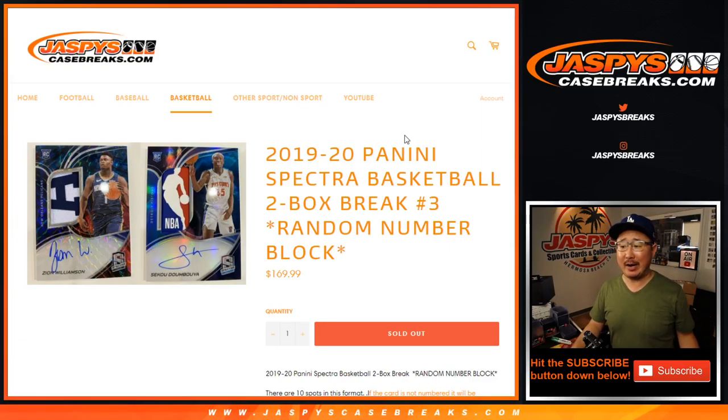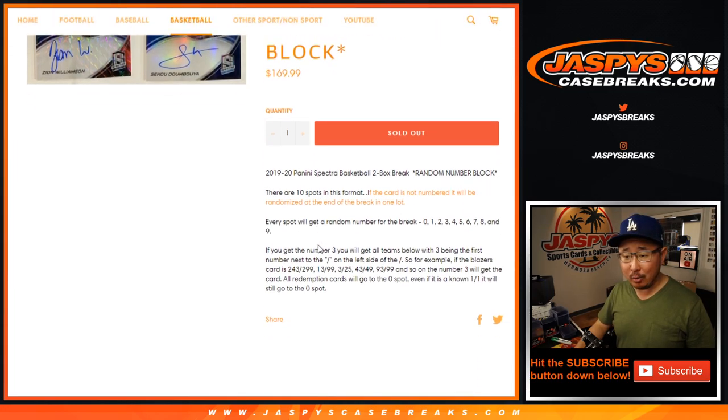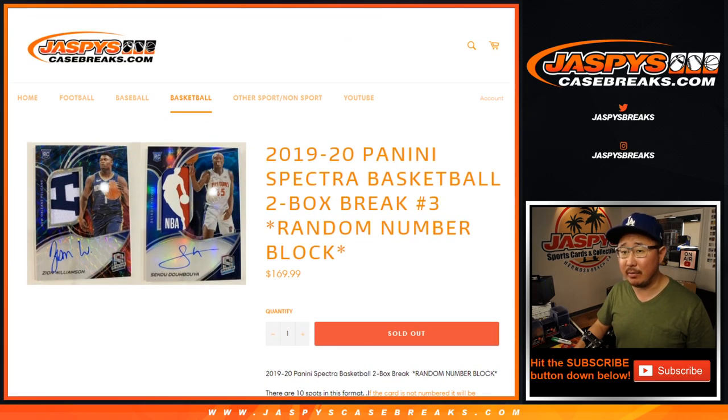Hi everyone, Joe for JaspisCaseBreaks.com, coming at you with 2019-2020 Spectra Basketball. Two box random number block break number three — a brand new release. We've got Logo Man in here now. If a card is not numbered, it will be randomized at the end of the break in one lot. It's probably mostly base cards, I would imagine.